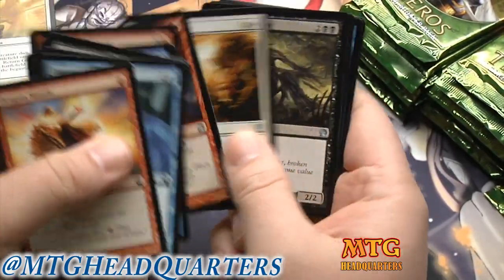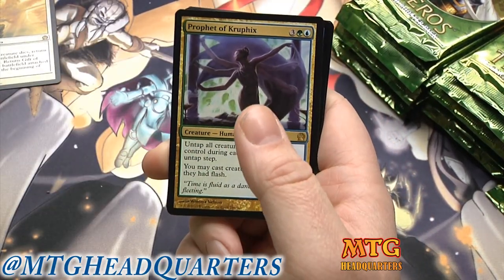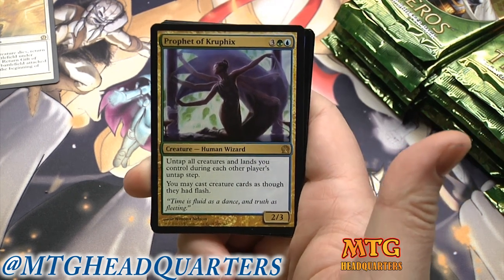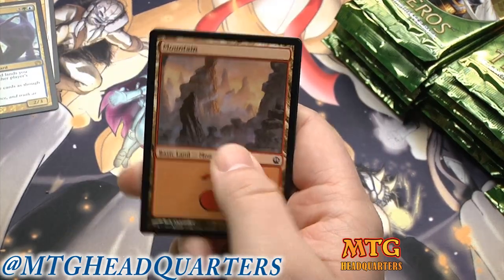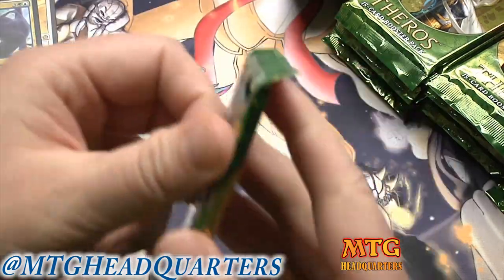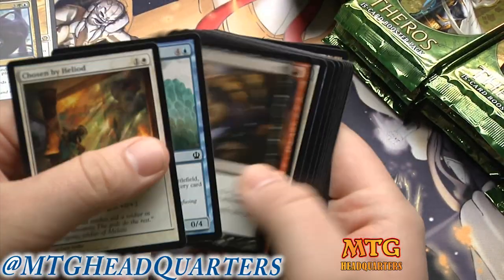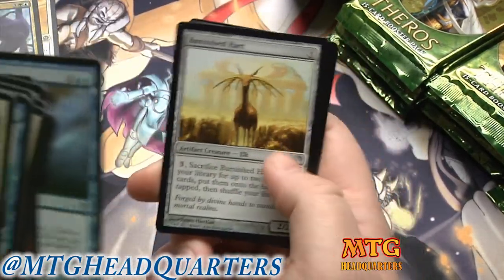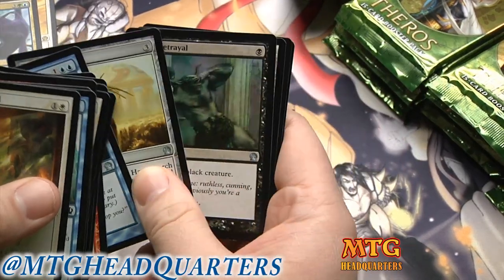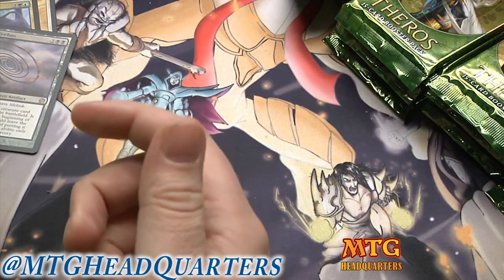It's freezing in my basement right now — it's about 10 degrees outside and I came down here and didn't realize how cold it was. Another foil back there! Our rare is a Prophet of Kruphix, and our foil is a foil Triton Hunter — very cool. I'm actually giving away some sealed product trying to incentivize people to get over to my Google Plus page and hit that follow button and comment.